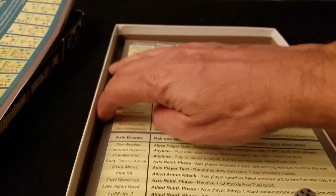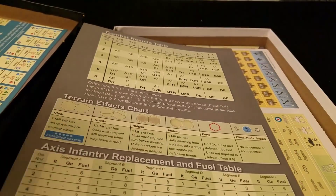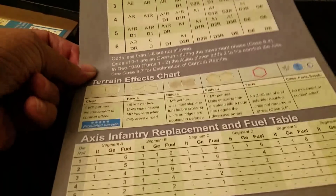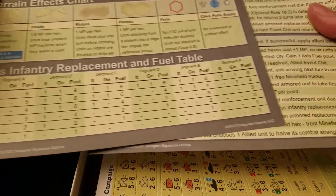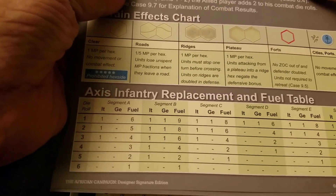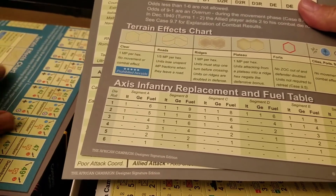There are replacement tables here — there are two charts for each side. There's a CRT on the map and also a terrain effects chart on the map and on these charts as well. Replacement and fuel tables — I wonder why they put them on both. I wonder if it's just to fill up the space on the map or something. It seems redundant but that's okay.